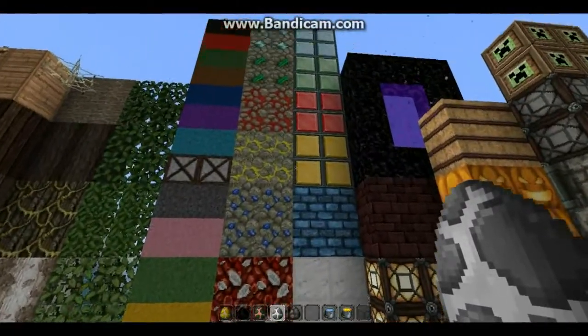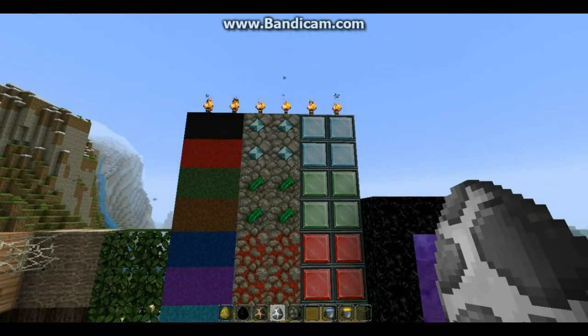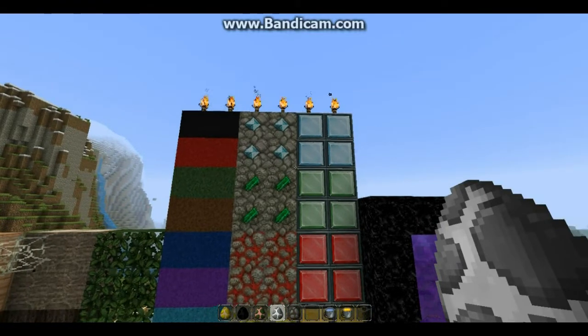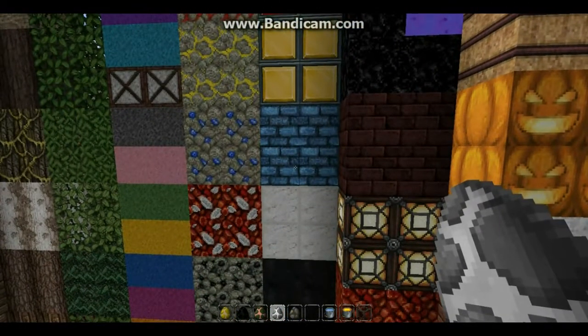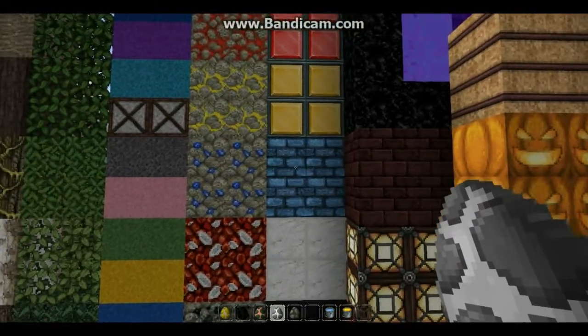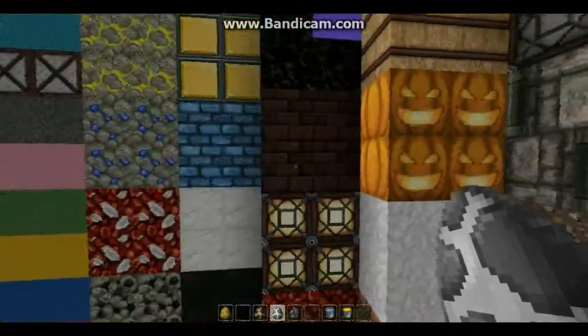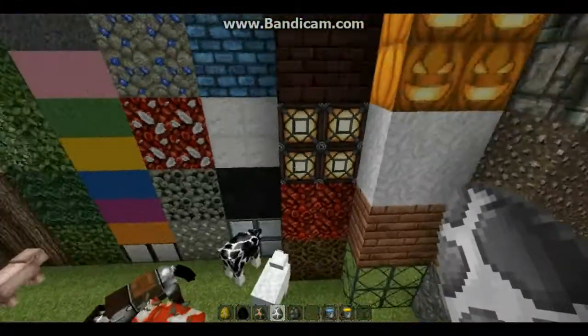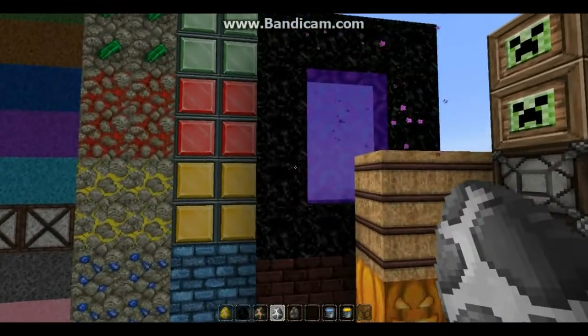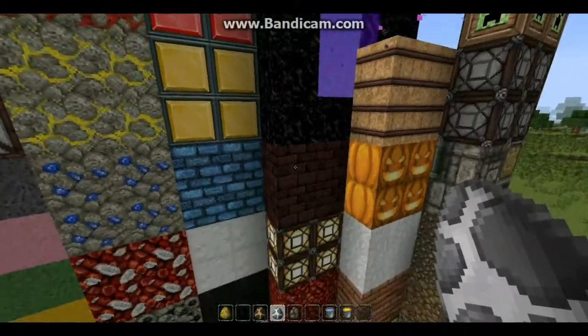Beside that we have the corresponding blocks that if you go to a crafting table and fill it with like diamonds or something, this is what you're going to get. I really like the lapis lazuli block because it's got a cool blue brick feeling to it. Beside that we've got some nether portal stuff. This is the nether portal right here — it looks basically the same except for the obsidian, it looks a little bit different.